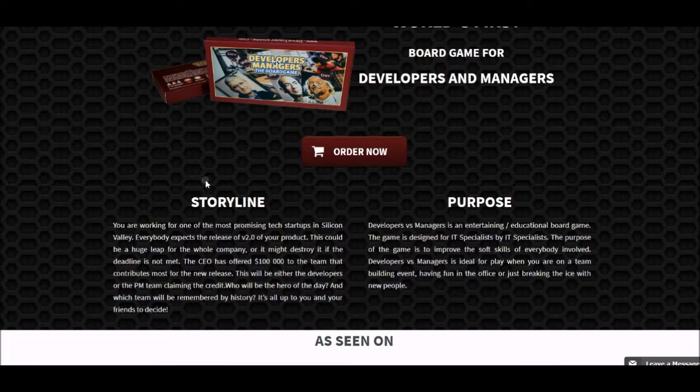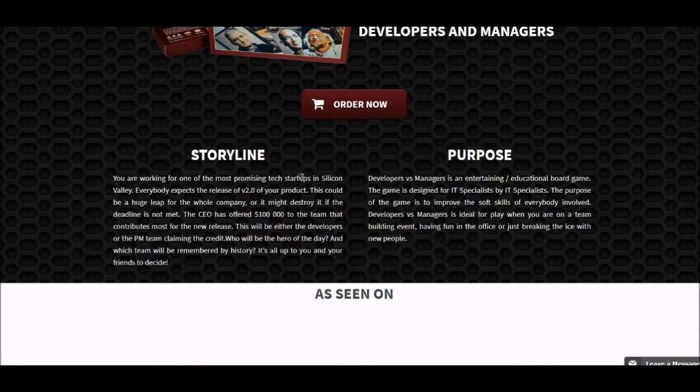Looking at the storyline and purpose, this kind of looks like something you'd put on a business plan, or something you're submitting to a bank to get a loan to explain what the game's about. It's a little bit too much content on the homepage right away, and I think most people just pass over this to get to the pictures and large text.